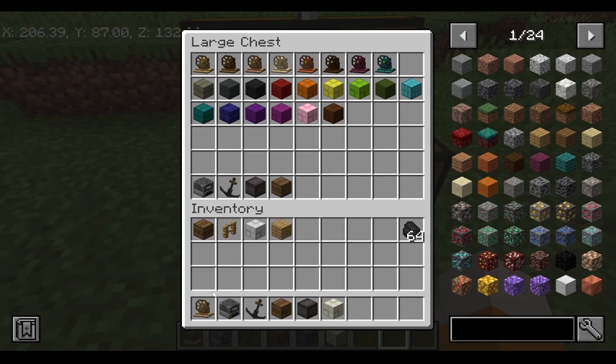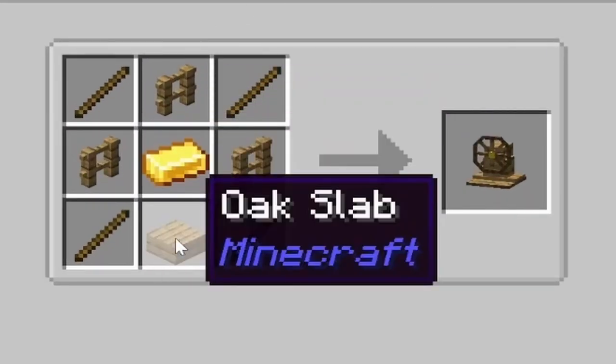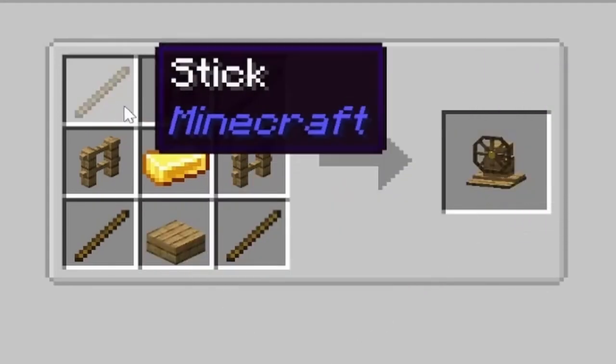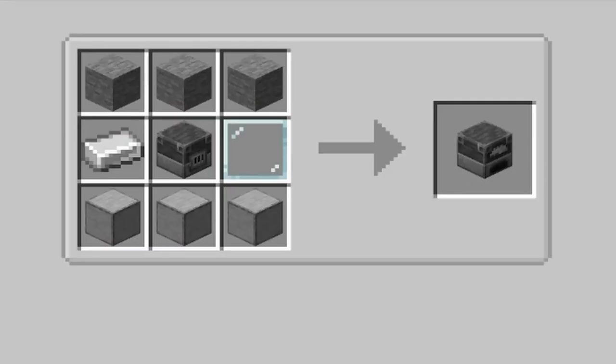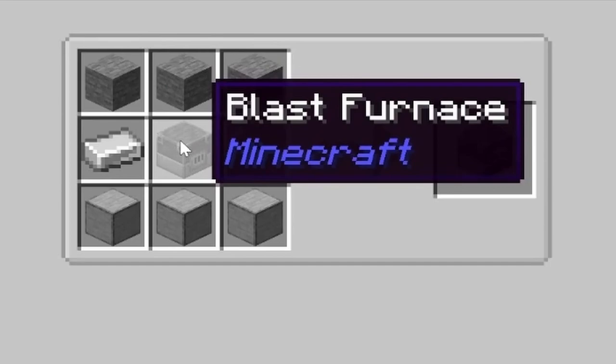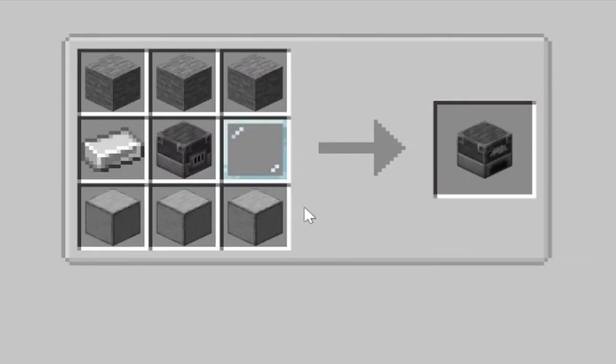To make a helm, you need four sticks, three fences, one gold ingot, and one oak slab — that's to make whatever helm you want out of any of the wood types. For the ship engine, you make it with three stone on top, one iron ingot on the left, one blast furnace in the middle, one glass pane on the right, and three smooth stone at the bottom.